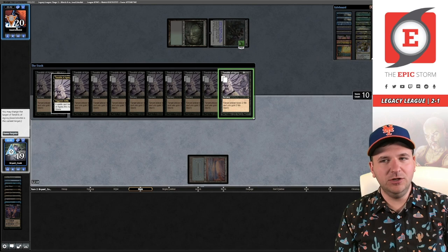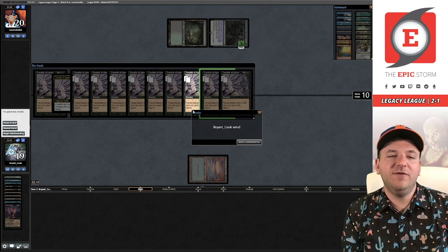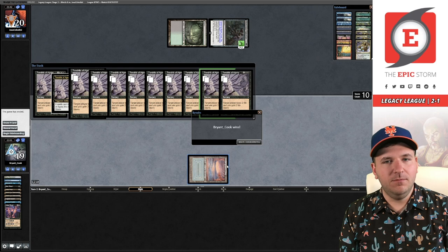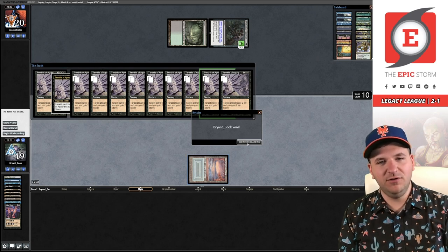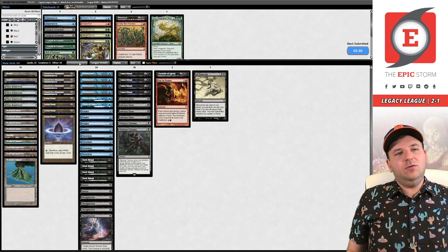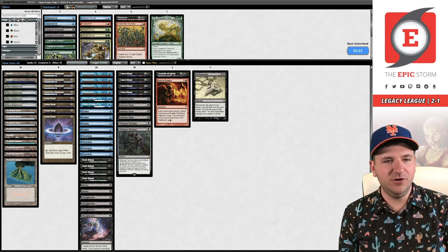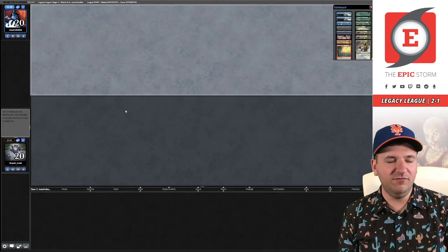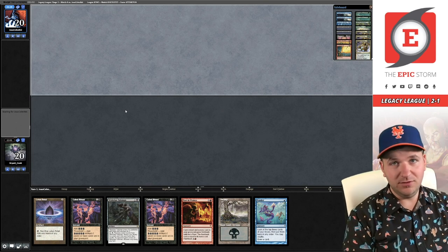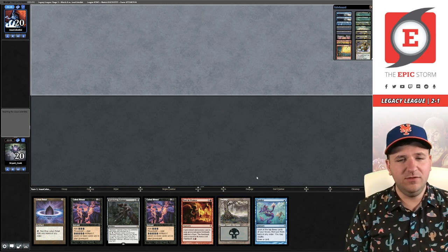I could have tried to dunk on my opponent a little bit more. I was trying to think if I could Chain of Vapor like one of the Diamonds or maybe even the Petal itself to not have any permanents in play whatsoever — there probably was an opportunity to do that. Going into game three against Elves, you could argue that maybe you want Veil of Summer, but I'd rather just be proactive with my game plan and not have to hold up mana on my opponent's turn instead of casting a discard spell or a Preordain.